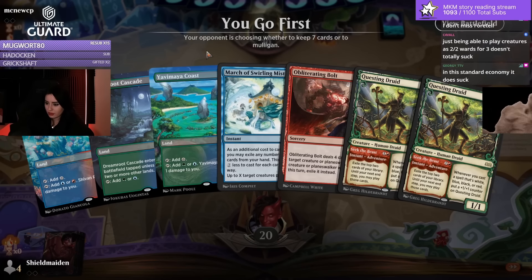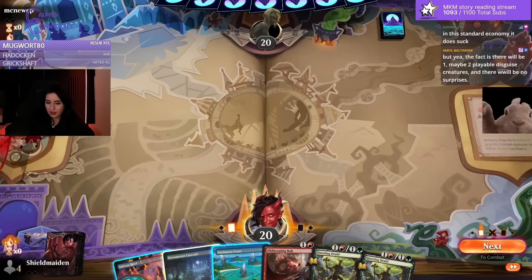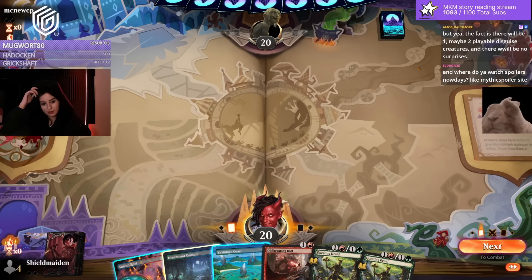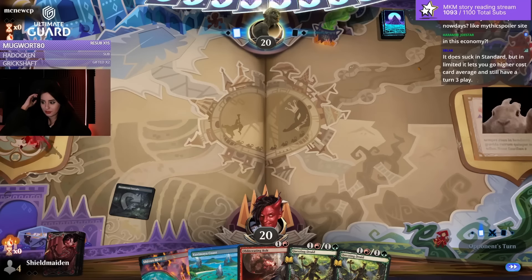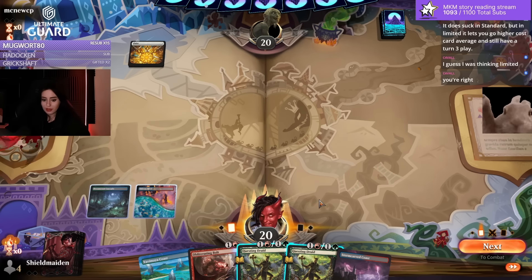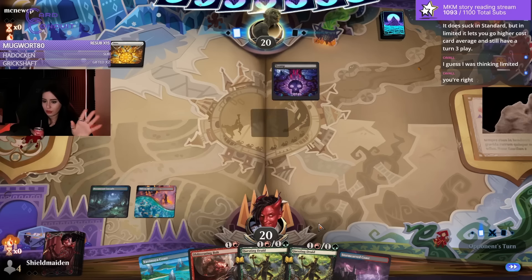Being able to play creatures as 2/2 ward for 3 doesn't totally suck — well, it kind of does. In this economy for 3 mana, we're casting Sphinxes, Polukranos, Sentinels, like a 2-mana 3/3... is never worth it in Constructed. Thinking Constructed always on this channel. It clearly is a Limited mechanic — just another way for Limited to fill your curve and make it feel better. Crafting allows you to do some more stuff.